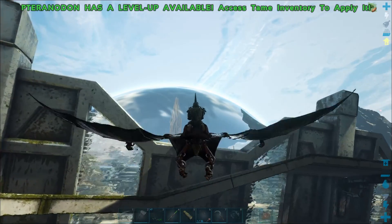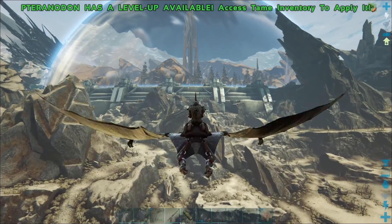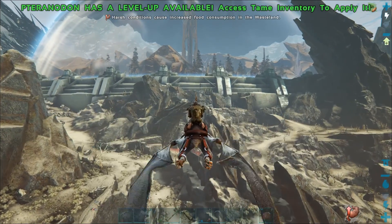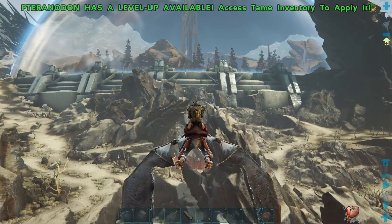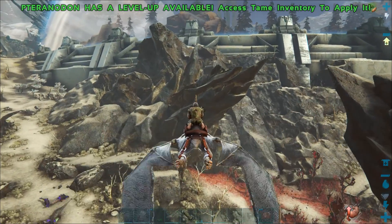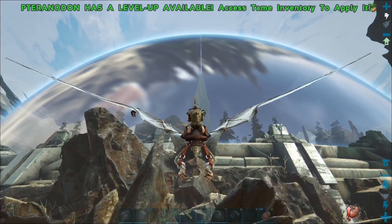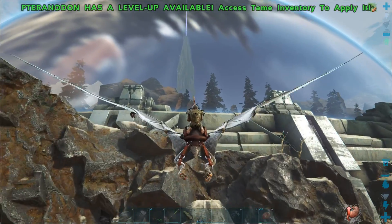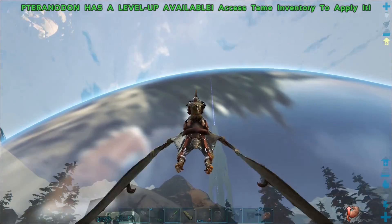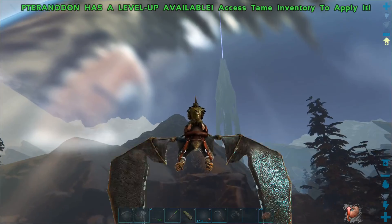While running around in the desert I discovered that another animal new to Extinction is the Volonosaur, which is out in the desert regions. We'll have to tame one of those — apparently they're a little bit harder as they have torpor-inducing attacks. They're essentially like a minigun turret, spraying torpor-inducing attacks and doing quite a bit of torpor damage very quickly.